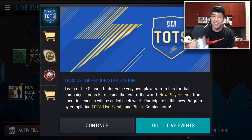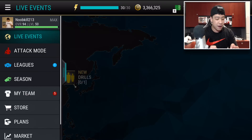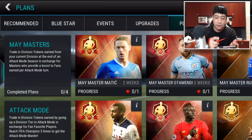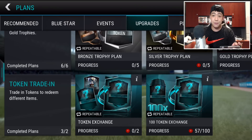Back to Team of the Season — it's not here just yet guys. It does say starting soon. It says go to live events, but I don't see anything on the live event page that really says Team of the Season. And if we also go to plans, there's only the tournament — there's no new seasonal tab. And if we go under the players tab, this is where Team of the Year players used to be I believe, but there's nothing down there. Upgrades as well.